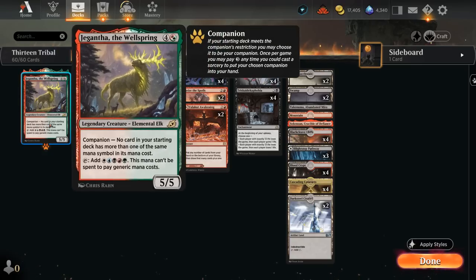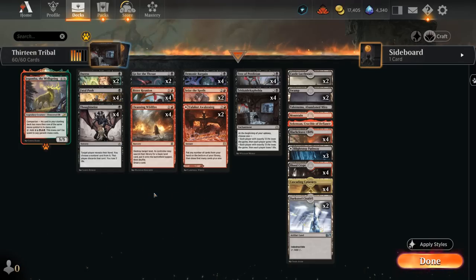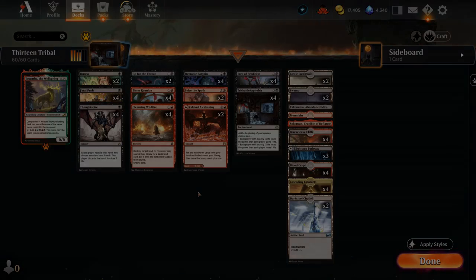We also get to free-roll Jegantha as our companion — we can put it in hand and then discard it to our various discard effects if we're not planning to cast it. So that's our deck, now let's jump into some games and see it in action.